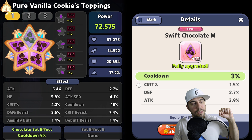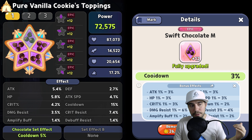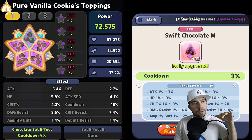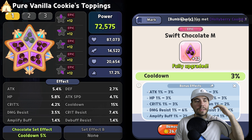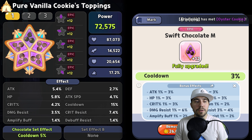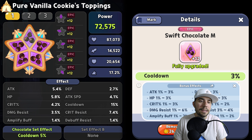The five Swift Chocolates give you a nice set bonus of 5 percent cooldown reduction. A unique piece here is that the heal is tied to attack, so you want to make sure attack is your tier-one bonus effect for Pure Vanilla. HP is also good since it increases the self-shield and survivability. After that, continue prioritizing cooldown reduction, then damage resistance for survivability.